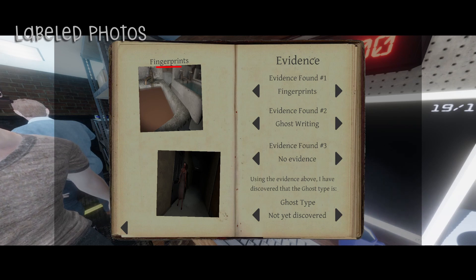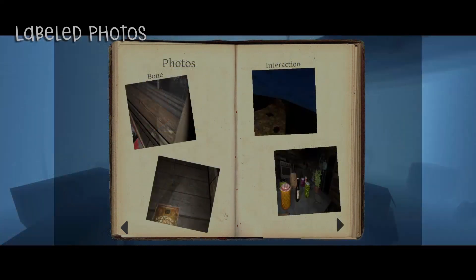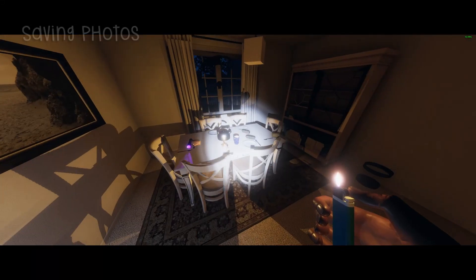The easiest way to tell if you're getting paid for a photo is to look in your journal. If a photo is labeled in your journal, chances are you're getting paid for it. If it's not labeled, you're probably not getting paid for it — even if you can see a ghost, dirty water, or whatever in the photo.